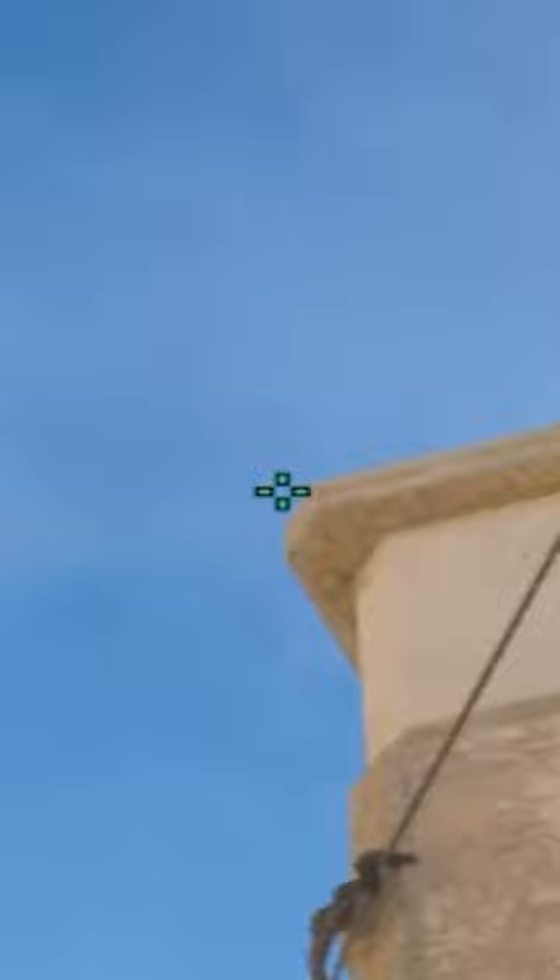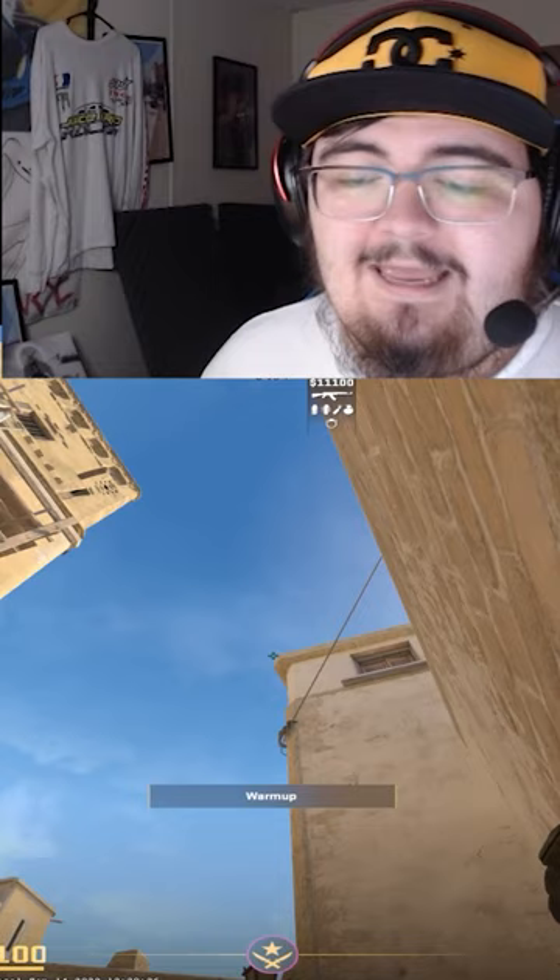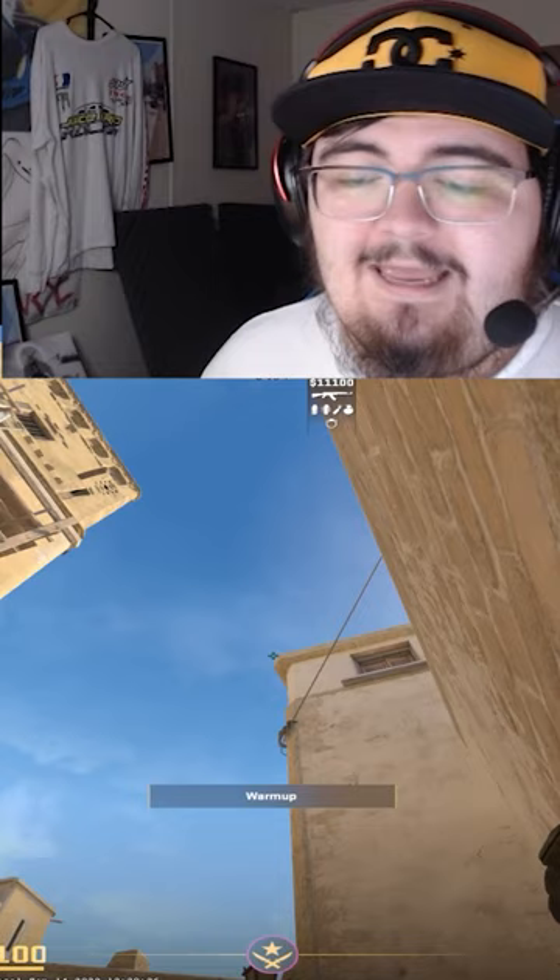And then you're going to aim up at the roof like this, out just a little bit to the left. That way it hits perfectly. And once you do that, you're going to jump throw.